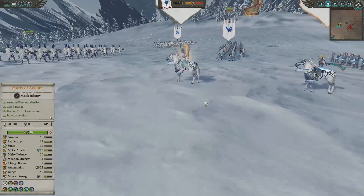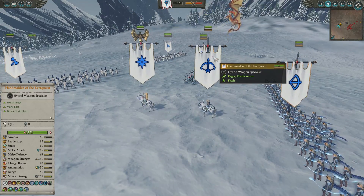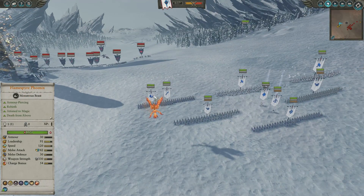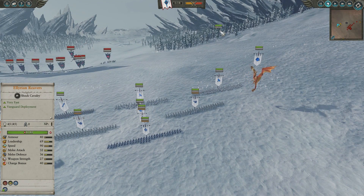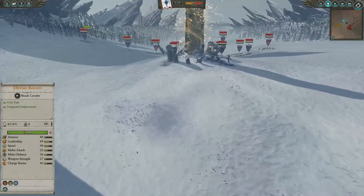We also have Alariel the Radiant on her horse — in hindsight, probably should have put her on the Pegasus, would have been a little bit better in terms of protecting her. We also have a Handmaiden of the Everqueen on the horse, just in case they decided to bring any large foes such as Dragons and Terrorgheists. We also have in the skies a Flamespyre Phoenix and a Sun Dragon, as well as two groups of the Elarian Reavers, one hidden over here and another hidden over here.